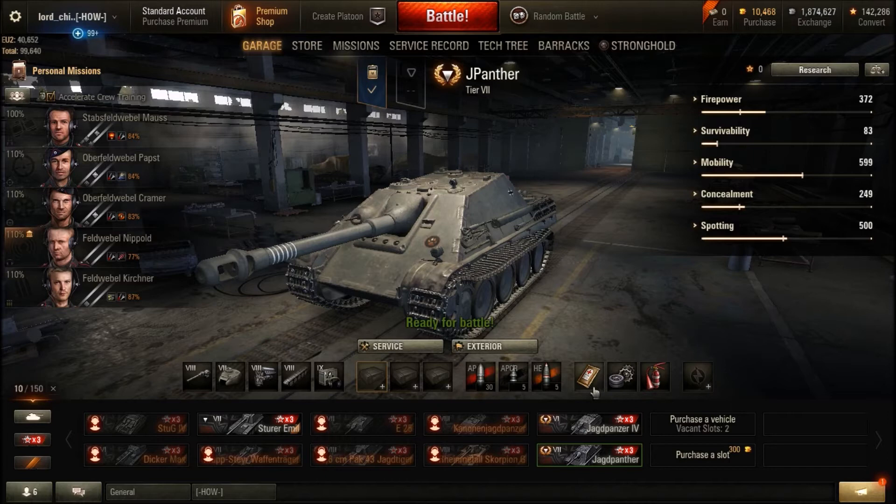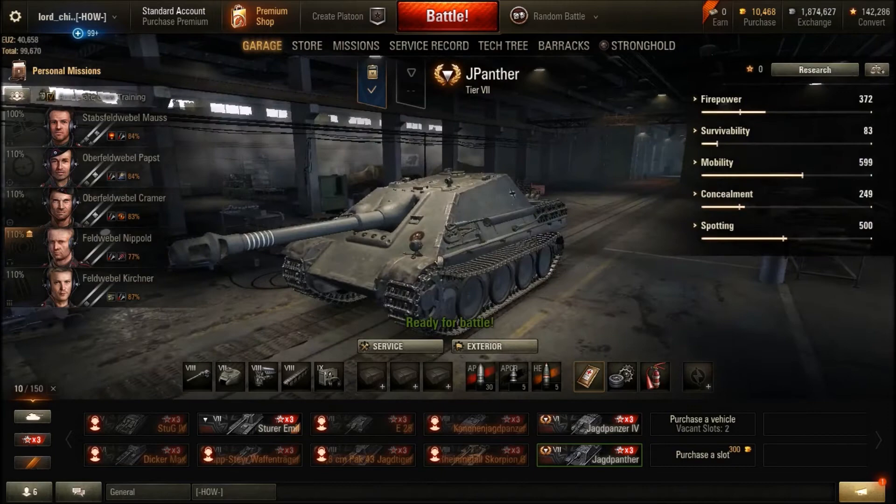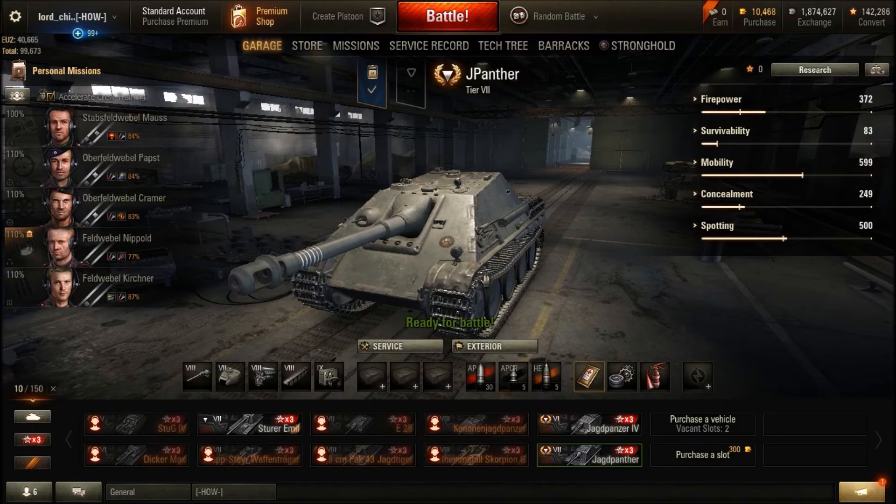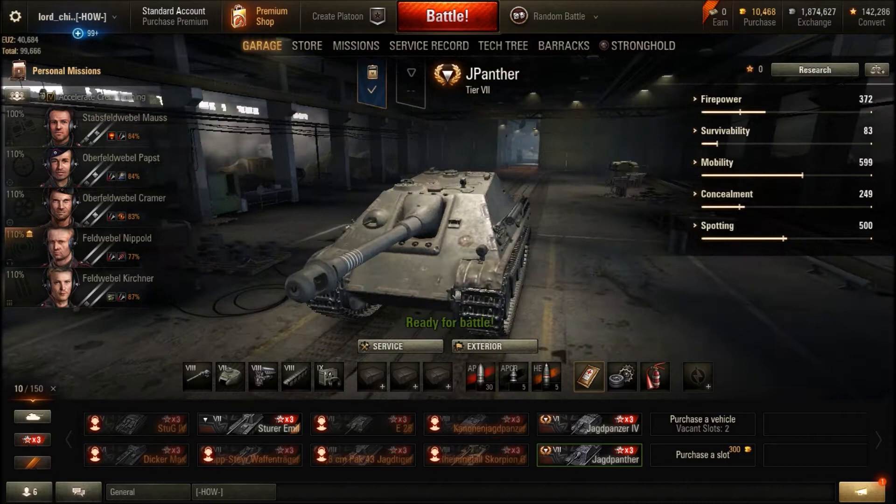For consumables, your standard three. You could swap them out for the large versions if you wanted, or even use chocolate — that's entirely up to you. I've gone for a cheap and cheerful setup. With all that done, there isn't much else to say before we look at the armor, modules, and some gameplay to see how this thing actually performs.